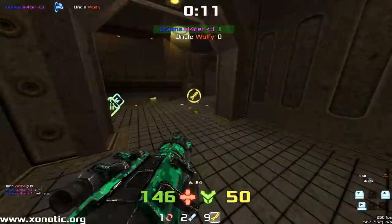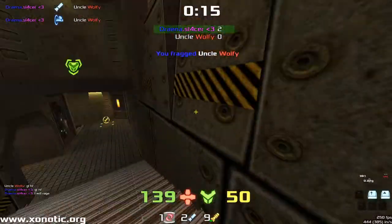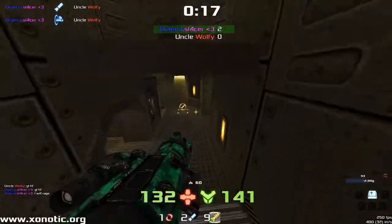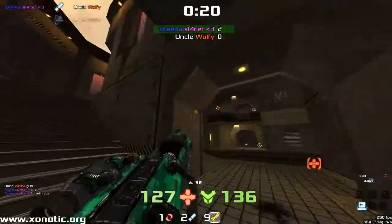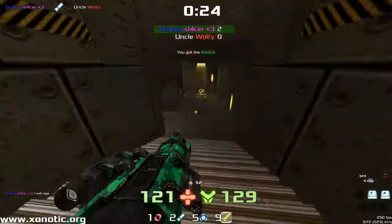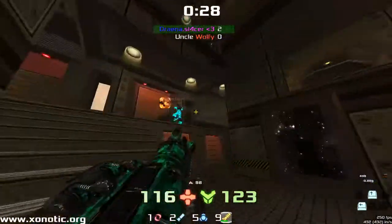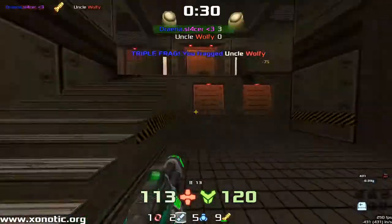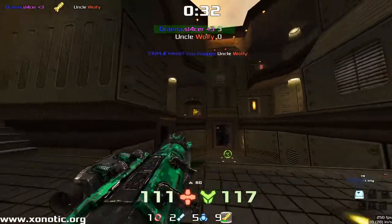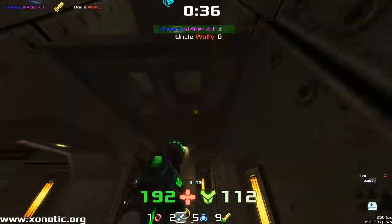We have a Telefrag straight off the back — Drainer is going to be able to get the Telefrag. And a beautiful shotgun rocket combo to find the second. A very fast and nice start from Drainer, who is in the chat, so he may be able to get a little bit of feedback on how this went. Finds the Mega — very nice pickup there.